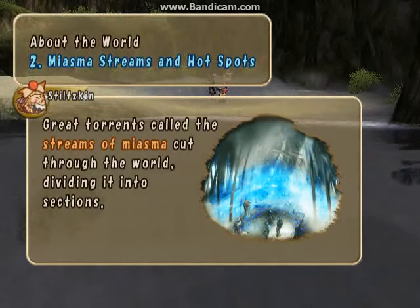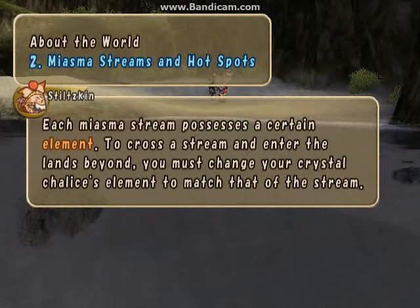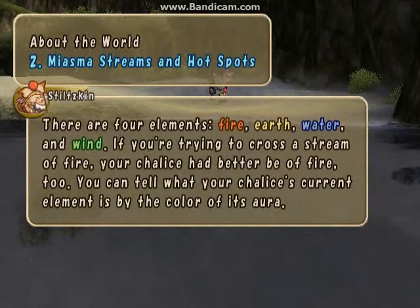Miasma streams and hot spots. Great torrents called the streams of miasma cut through the world, dividing it into sections. Each miasma stream possesses a certain element. To cross a stream and enter the lands beyond, you must change your crystal chalice's element to match that of the stream. There are four elements: fire, earth, water, and wind. If you're trying to cross a stream of fire, your chalice had better be of fire too. You can tell what your chalice's current element is by the color of its aura.